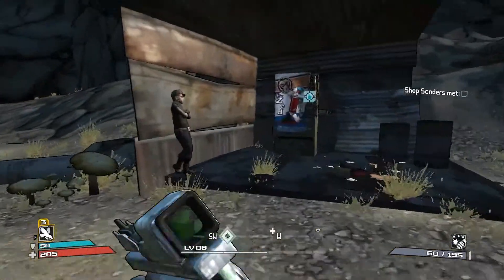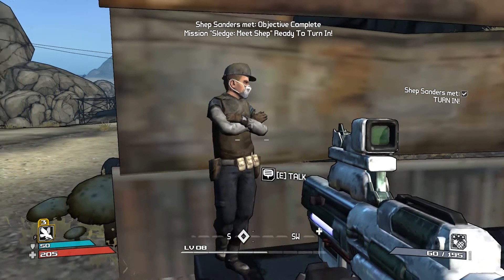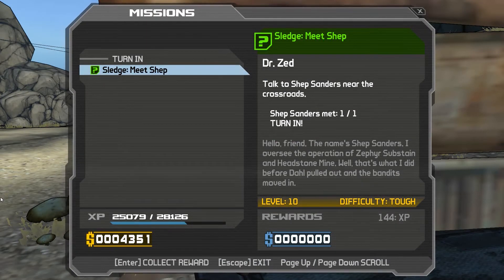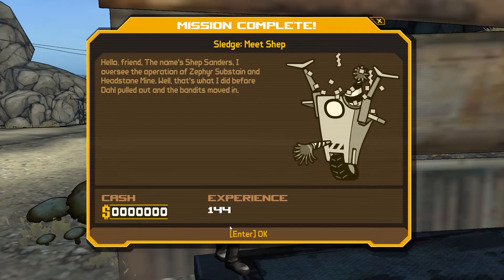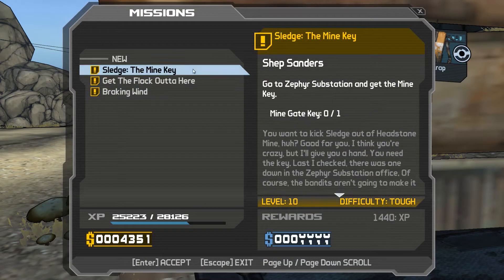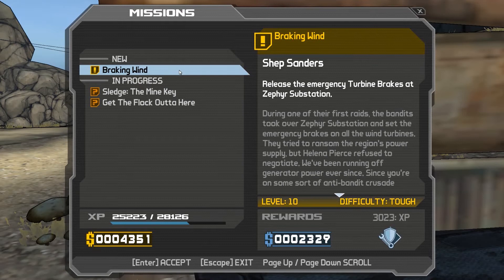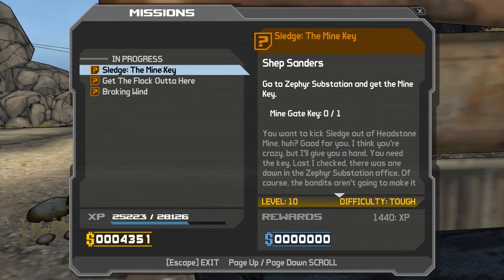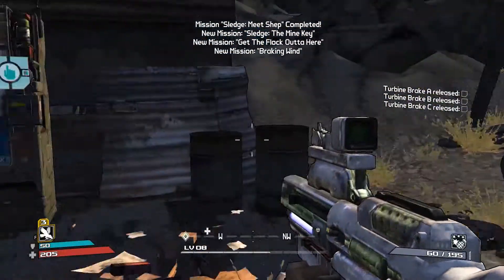We're mercenaries, so we take on jobs. As I come up to this character, I've met and completed one of my objectives to meet him, and I get experience points as my reward. But completing other missions not only gives you experience, but also gives you some cash, which comes in handy.